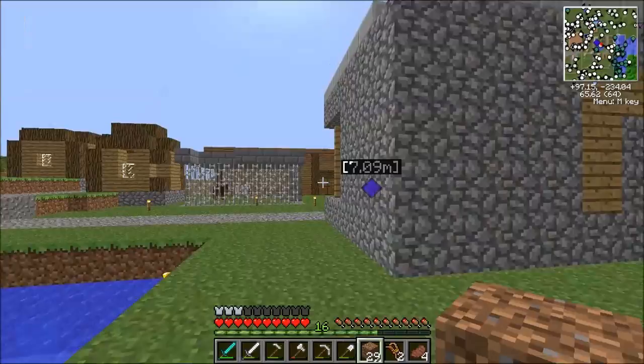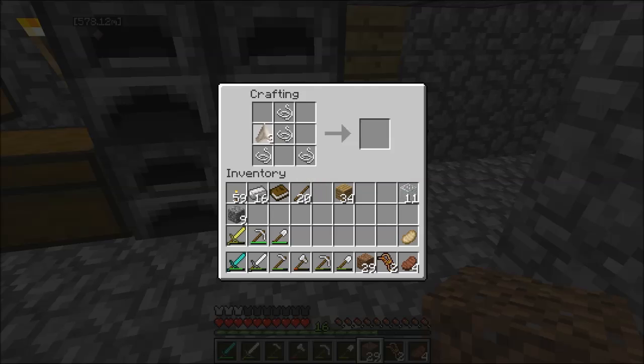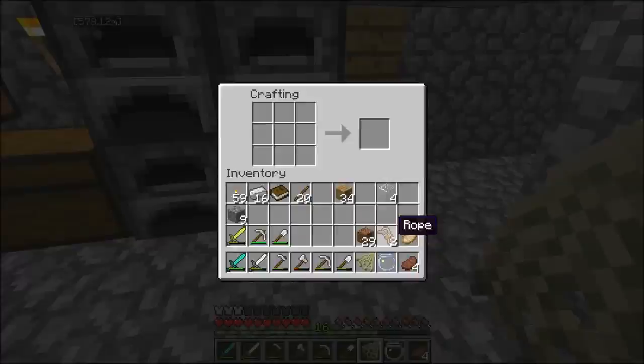First, let's go craft some things. I've got all the supplies. What we need first — I think I remember how to make this — like that and like that. There's our fish net, and then our fish bowl is just like that: an empty fish bowl.